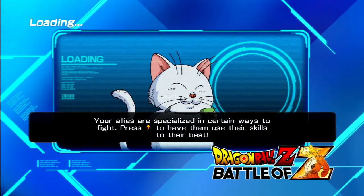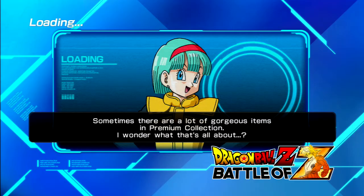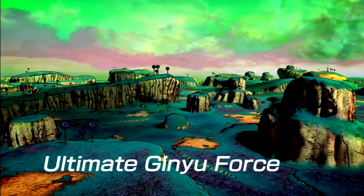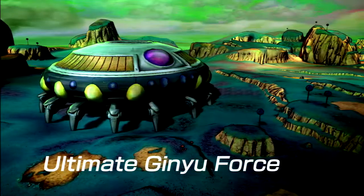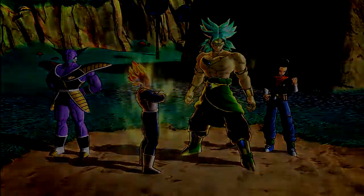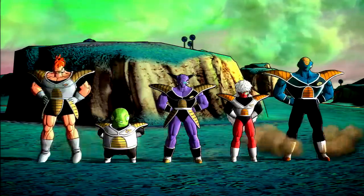I'm just randomly throwing 17 in there for no reason - he does have the barrier though, which I actually really do enjoy. I've given him long-range healing anyway, so whatever. Super Saiyan 2 Vegeta - this is one to perform. Super Saiyan Broly is also really good too; he's actually got some very interesting long-range stuff and regular coverage.